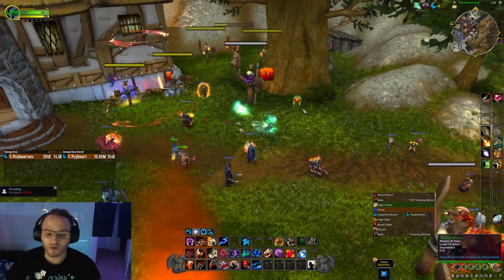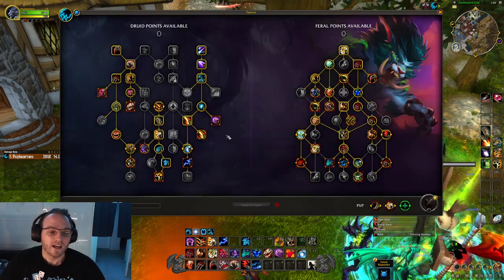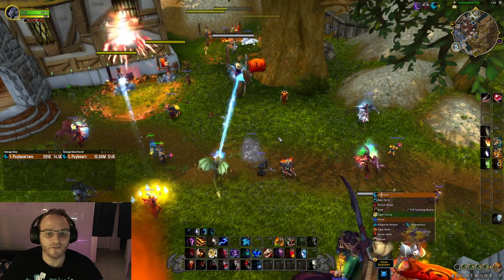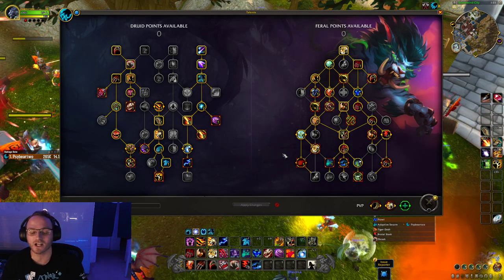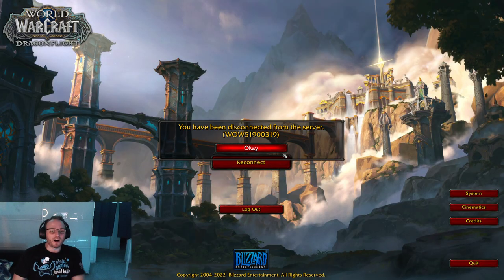That's everything — cooldowns, snapshots, pandemic windows, rotation, AoE, Mythic Plus tips. In Mythic Plus you can desync Convoke and Berserk, don't worry about it, just send it. Spread Adaptive Swarm as much as you can. And don't forget utility like using bear form to soak big hits. This video has gone on about 35 minutes — hopefully it's been really helpful as a basic introduction guide for getting back into Feral. More guides to follow, so make sure you're subscribed to the YouTube channel. Come check me out on Twitch or leave a YouTube comment for any outstanding questions. Thank you for watching — goodbye!